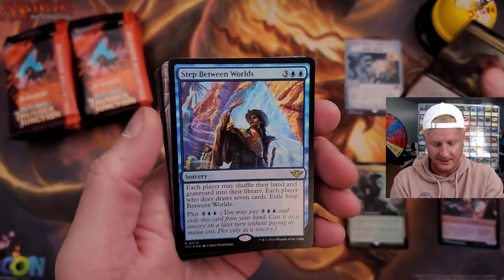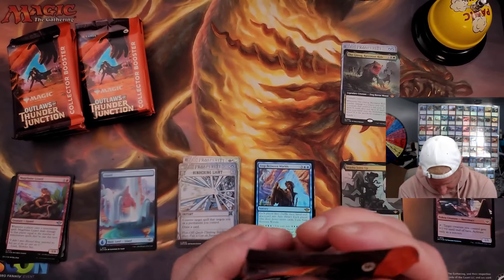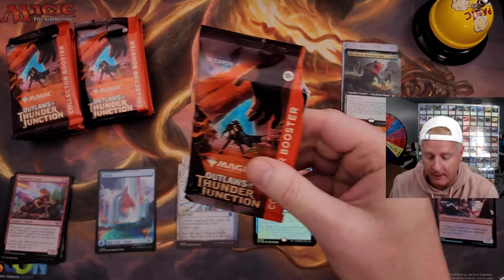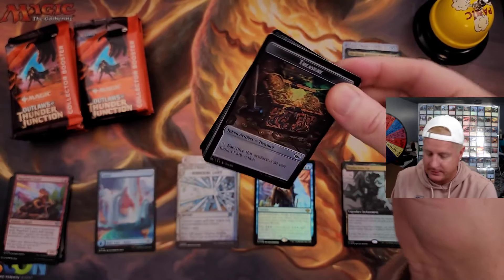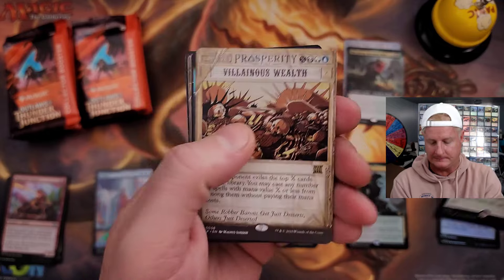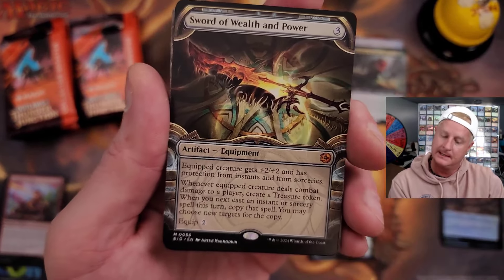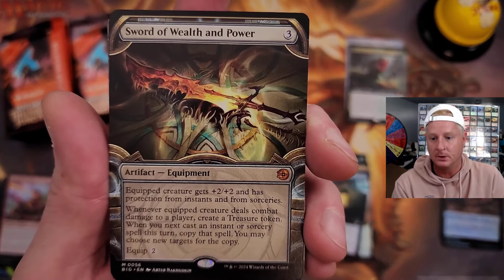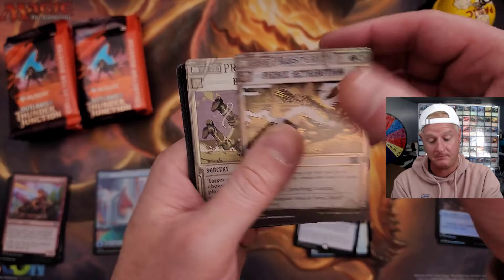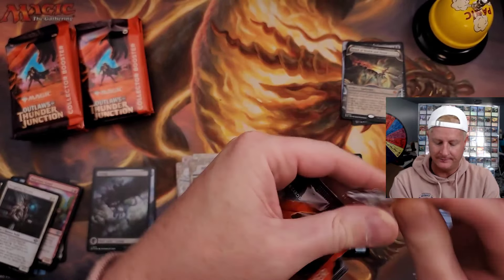Get Rug is showing up left and right, we'll take a Get Rug all day. The old island — come on! Wealth and Power, first time we cracked that, looking spicy meatball. Followed by a Harvester of Misery in the foil. Solid little box we've got going here, but is that gonna do it for us?